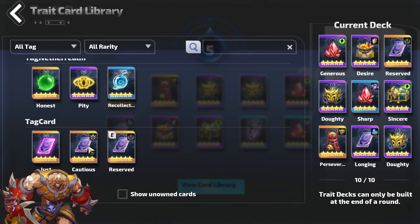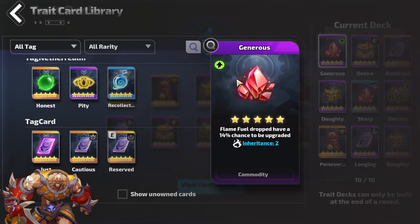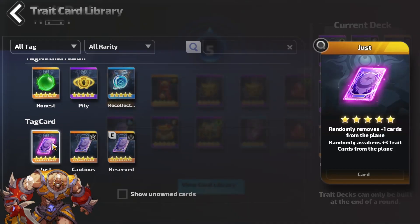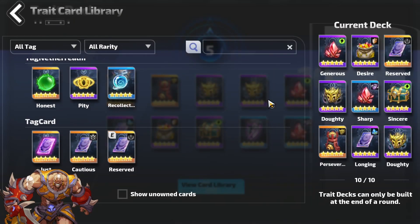All these cards are useful. Some players get this awakened three trial card - if you have this, try your luck to see if you can awaken it. It's not bad if it's awakened, but it still depends on your luck.